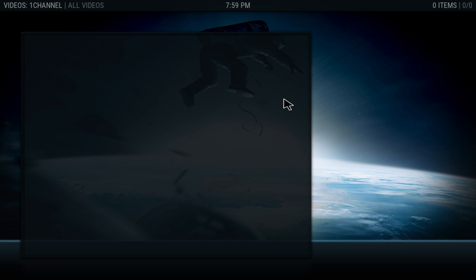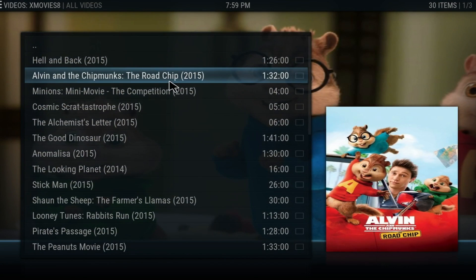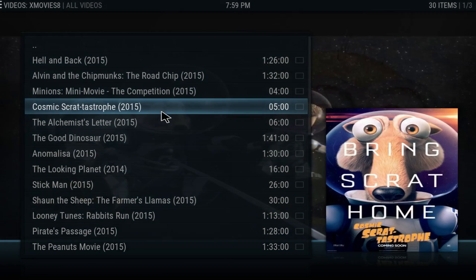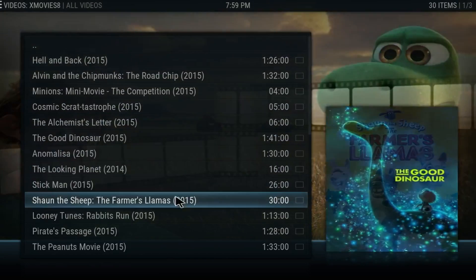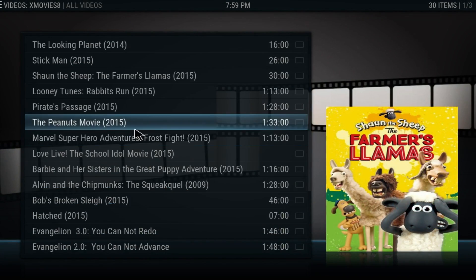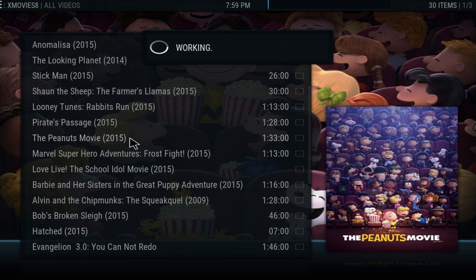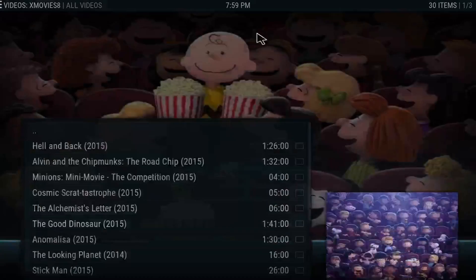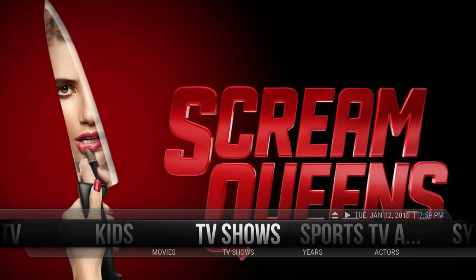Let's look at what's on that and check it out for your little ones. You can see here you have Alvin and the Chipmunks, Minions, and all these nice movies. Let's go ahead and click on one and see how long it takes to start. As you can see, one simple click and we're in the movie. That's how we do it — that's the kids area.